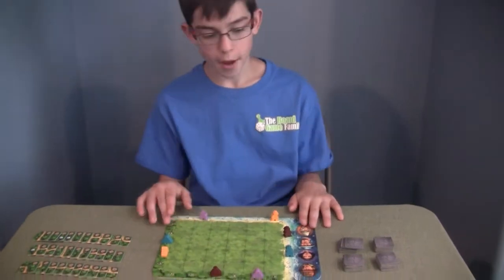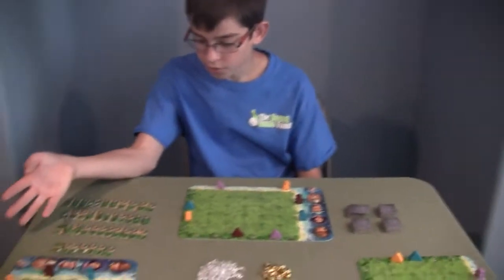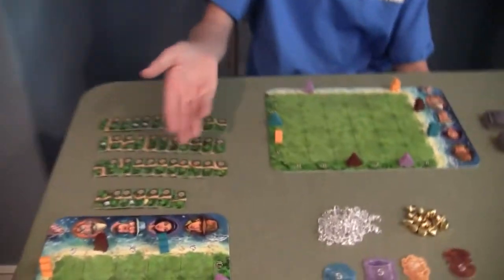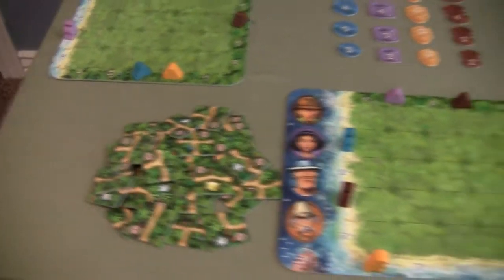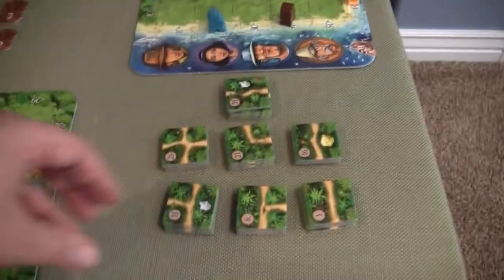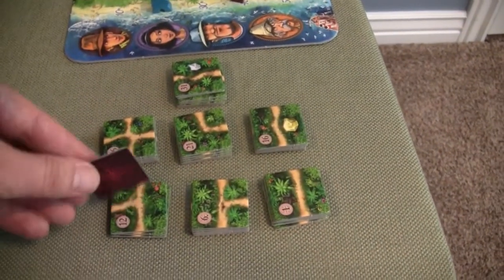So everybody starts with the exact same layout. Every player has their own player map and their own tiles they can organize as they like. This person laid them out in neat little rows, that person just has piles. Everybody's got their own tiles with different colored backs, which makes it easy to separate.